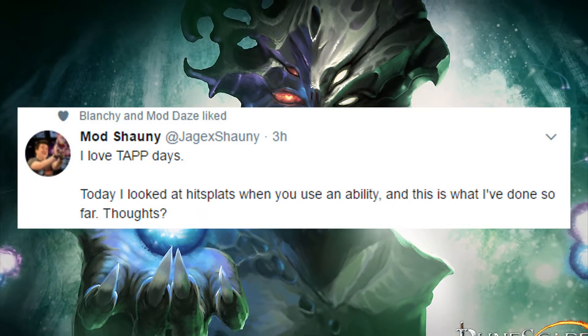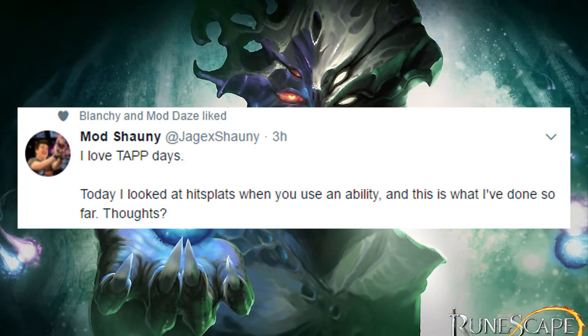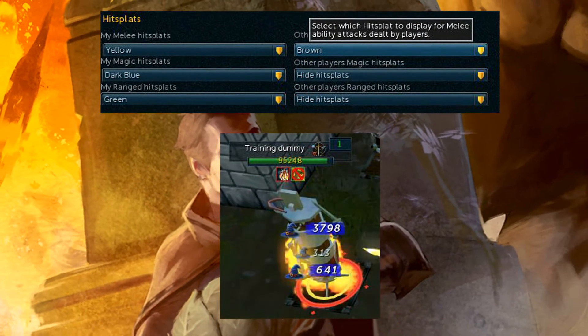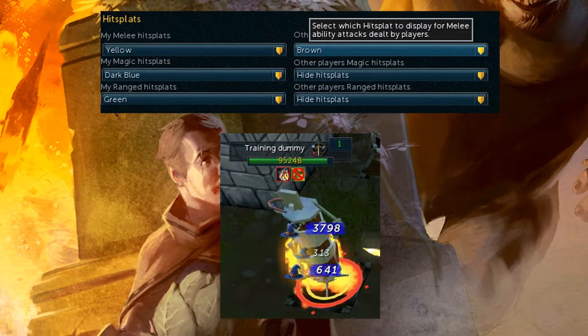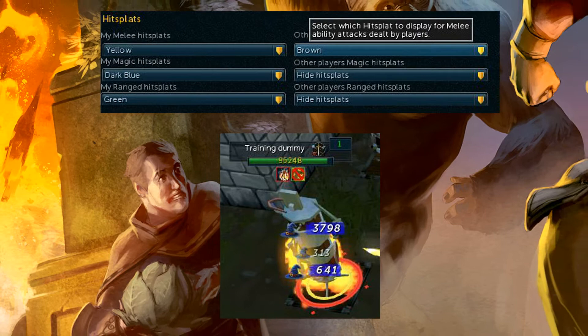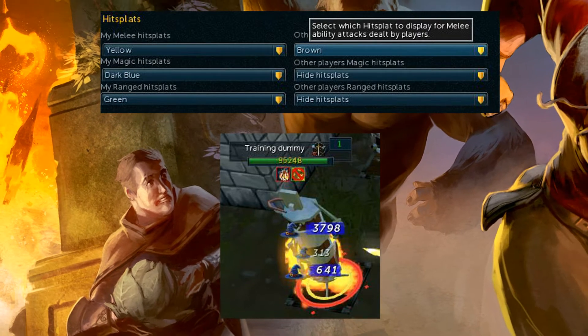He says, 'I love tap days. Today I looked at the hit splats when you use an ability, and this is what I've done so far. Thoughts.' Then he shows these two images where you see him fighting a training dummy in Lumbridge. We now have these new options that let you change the color of your hit splats based on the combat style you are using.